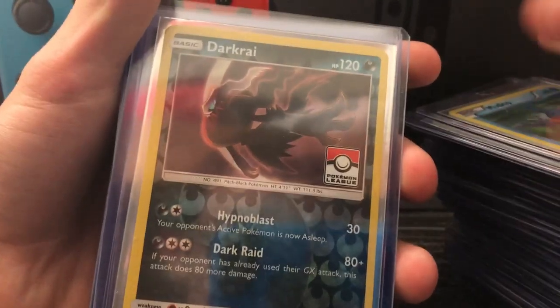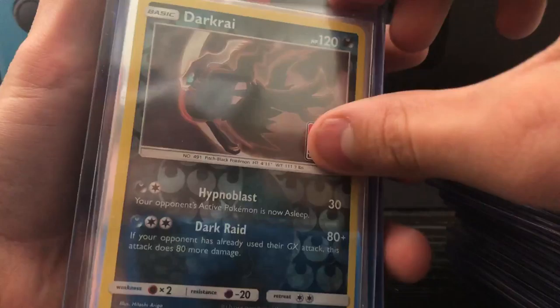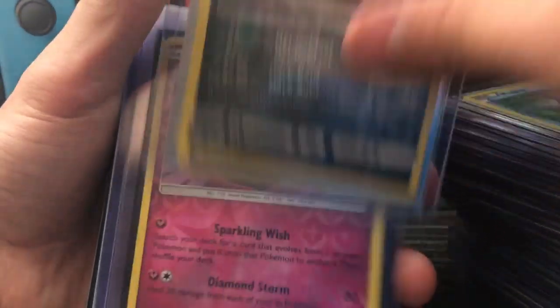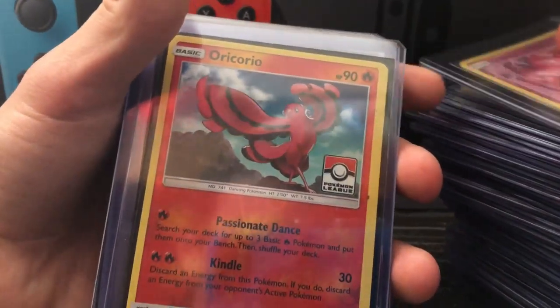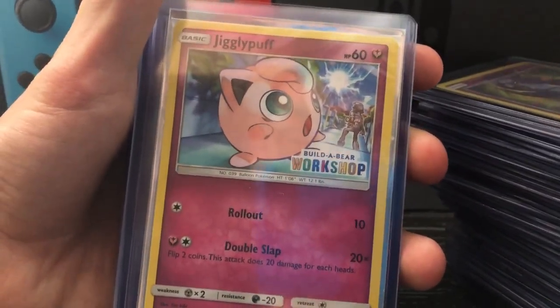This looks like a piece of popcorn. A dark ride from Pokemon League reverse holo — it's not a promo, you got to be a winner at Pokemon League to get this. I bought it for like a dollar.